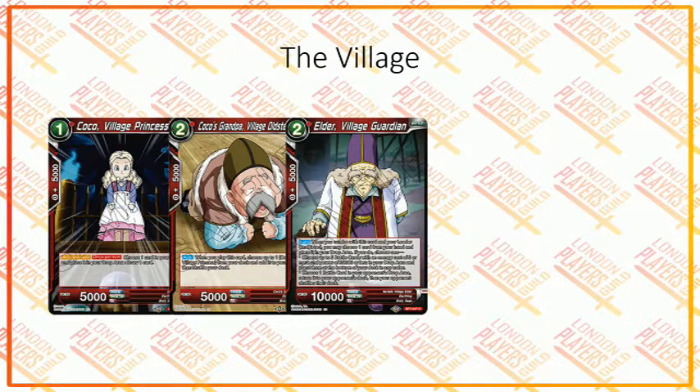Elder Village Guardian is similar to Tien Shinhan from the previous set. When you combo with this card and your leader card is red, you may choose one card from your hand and place it in the drop area. If you do, you either shuffle three of your battle cards with cost 3 or more and 35,000 power or less from your drop area back — or put them at the bottom of your deck — or you choose one battle card in your opponent's drop area and return it to their deck. It's a kind of anti-mill tool, but because it can't recur itself, I don't think it's going to see much play. It can recur good cards and put combo pieces back into your deck if you're being milled.